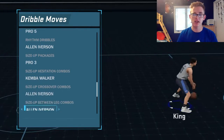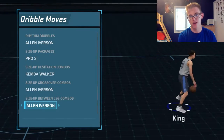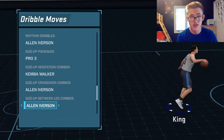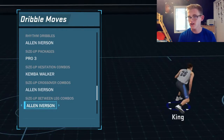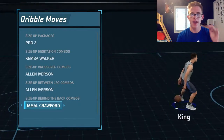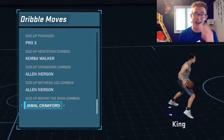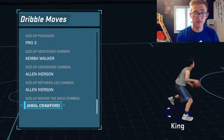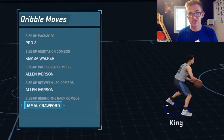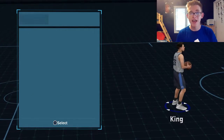For size up crossover combos we got AI again — I really like the way he bounces the ball on that. For size up between the legs combos we also have Allen Iverson; you could go Jamal Crawford for that too, but I went with AI. For size up behind the backs we got Jamal Crawford — you get a ton of space on that, and you can potentially hit some great step-back shots out of it.